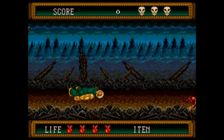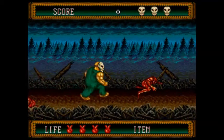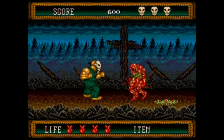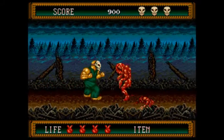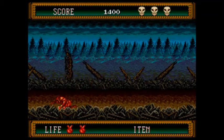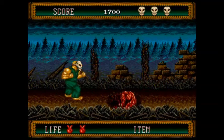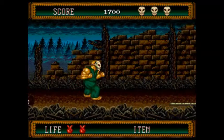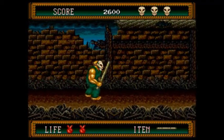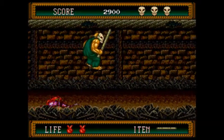Next up is Splatterhouse 2 for the Sega Genesis, released in 1992. This game takes place three months after the original. The terror mask has been reformed, and it keeps appearing to Rick, telling him he needs to go back to the house and that his girlfriend Jennifer doesn't have to die. There are eight levels — it's a lot like the first one, but the graphics and sound are a little bit better. I always loved when you get the pipe and hit the creatures and they go up against the wall — I always thought that was a pretty cool effect. Unfortunately, I don't own any of these three games, though they are available on the Wii Virtual Console. They are kind of pricey, but maybe I'll get lucky and find them out in the wild.